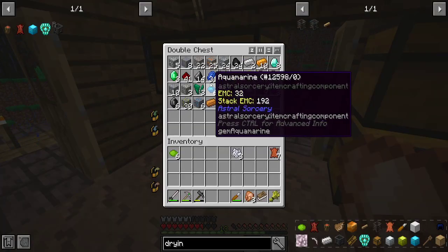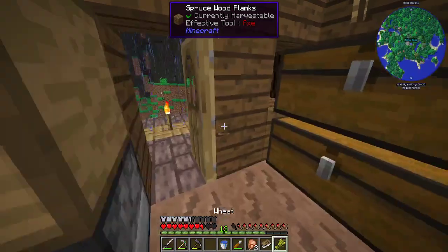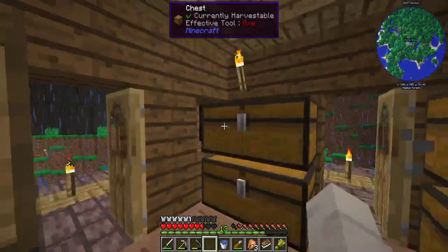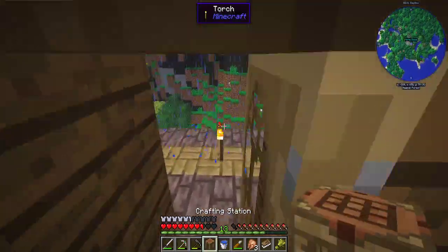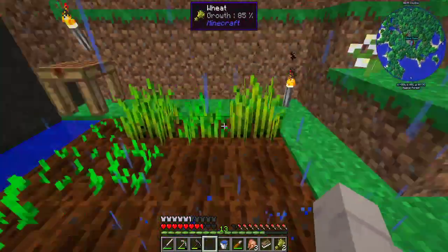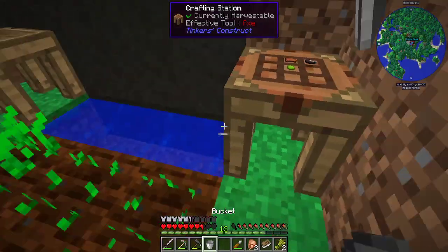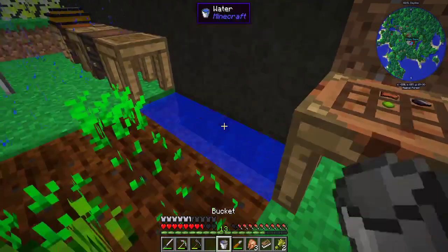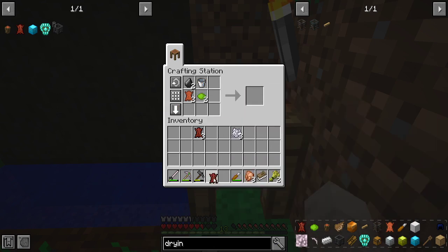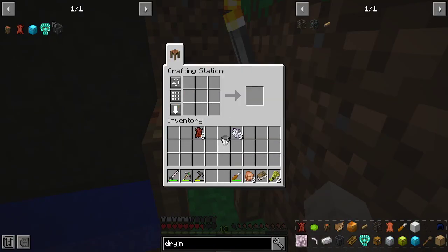I need six pieces of flint, six pieces of leather, and six buckets of water. I don't have a crafting table down there. Let's just take this one for now — plop that over there, grab the wheat. The treated leather is coming along pretty smoothly. We got our six treated leather.